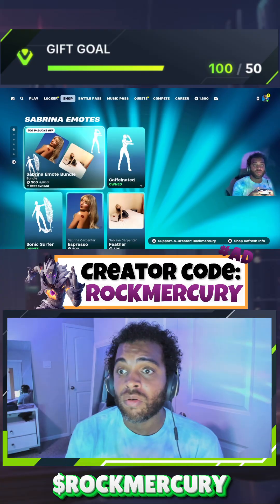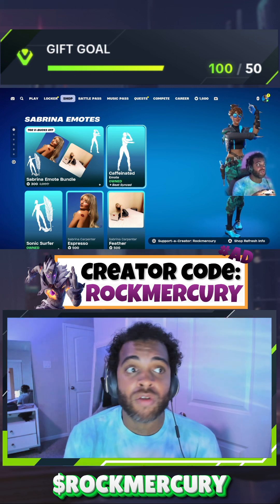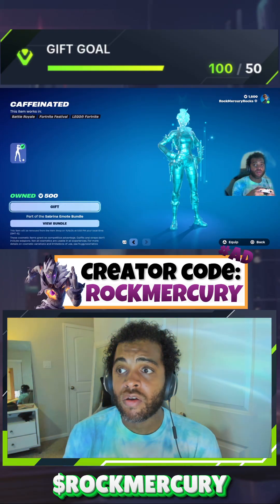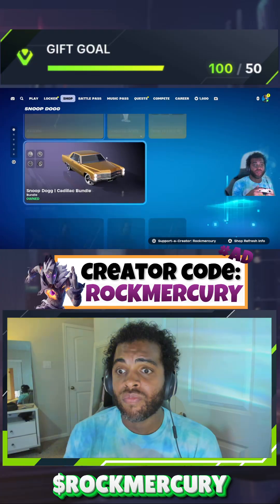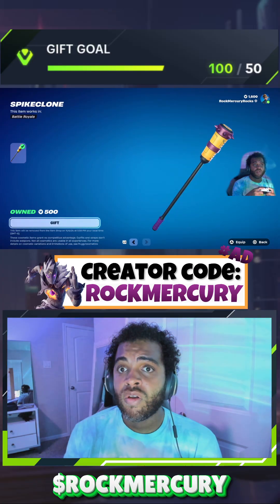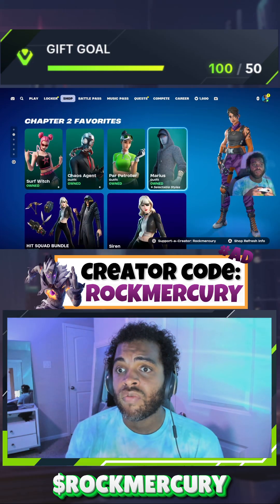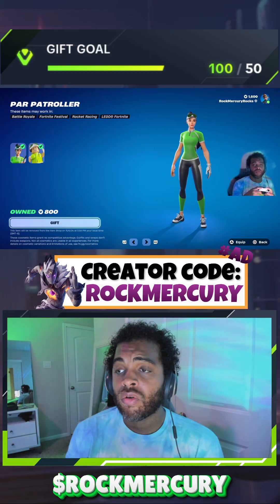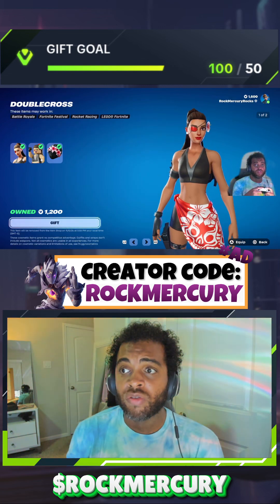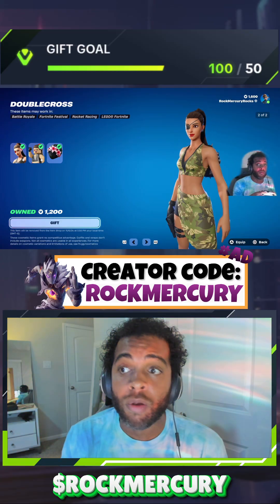I got enough V-Bucks for tomorrow, I'm so happy! And y'all, just so you know, the Caffeinated skin came out again. Thank you to Chase — Chase is so amazing, I really appreciate you. He gifted this today — the Caffeinated skin. Jace also gifted this amazing pickaxe right here, the Spike Clone pickaxe — so fire. And he gifted Power Patroller. I never had the Power Patroller — it's so sweaty. And Double Cross he gifted as well today, so I'm so honored.